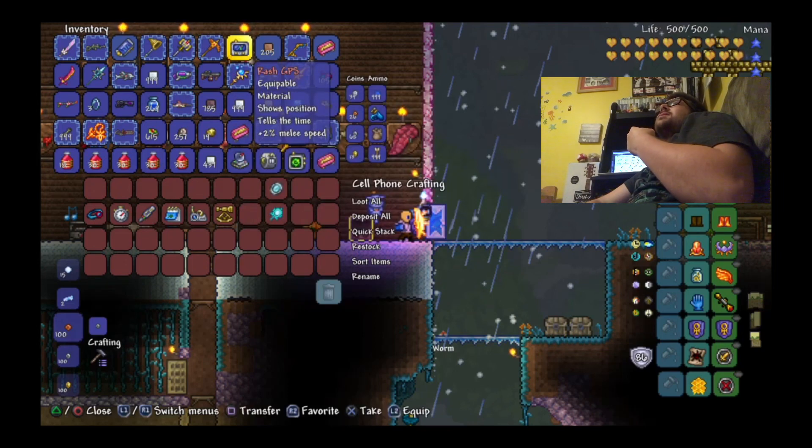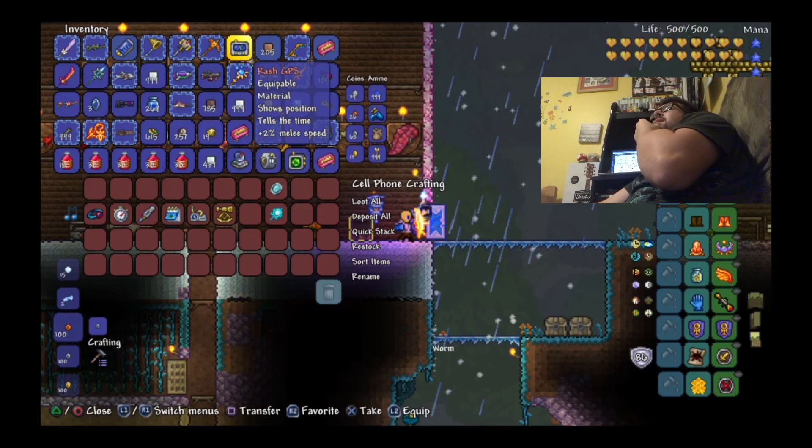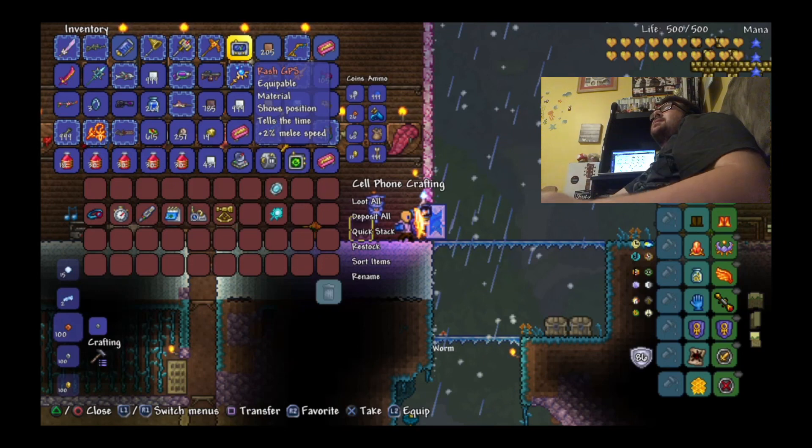For the GPS, it basically shows the depth you are at in the world, how far east or west you are via the compass, and of course tells the time because of the watch.